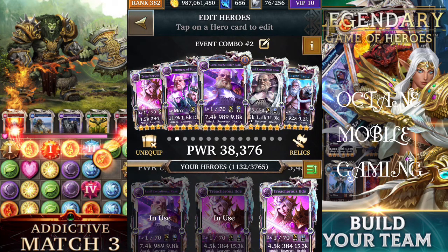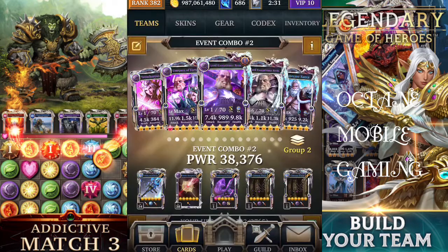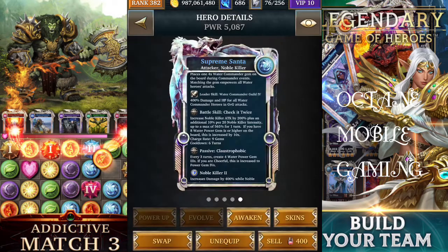This deck is primarily for long fights, not short fights, because you need to get your intensity high enough. Supreme Santa will increase your noble killer attack by 200 percent, plus an additional 10 percent for every 20 noble killer intensity. If eight or more water power gem ones are higher on the board, this will be times 10.